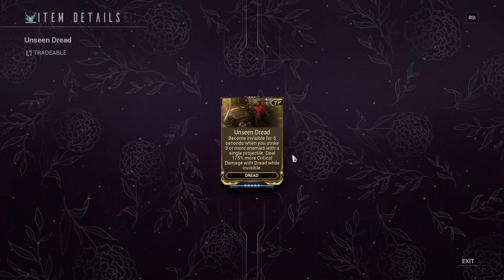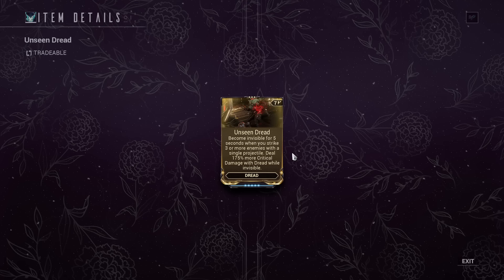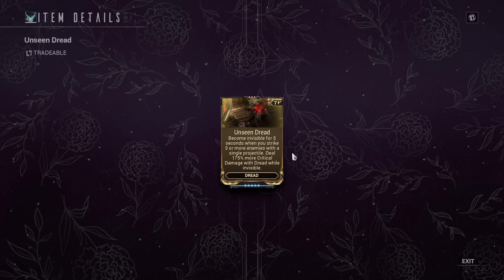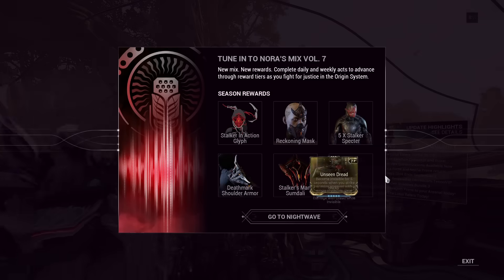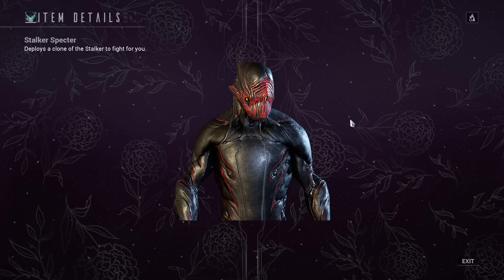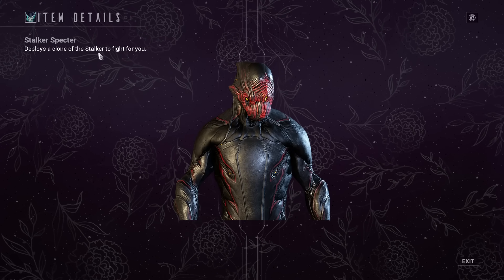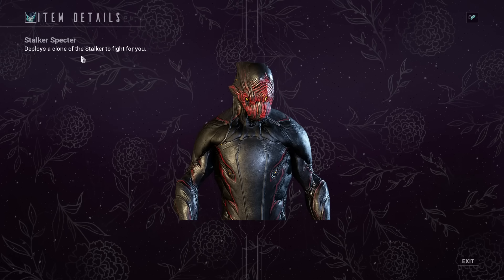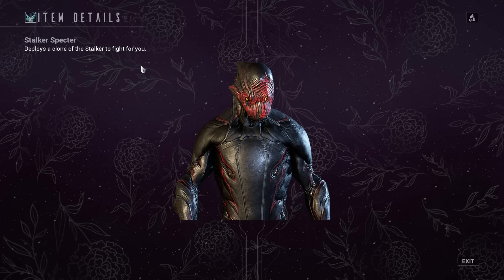There are augments — for the Dread. Become invisible for five seconds after you strike three or more enemies with a single projectile. The Dread is the bow. Deal 175% more crit damage while you're invisible, but only with the Dread. That could be interesting. And there are Stalker Spectres, meaning you can deploy a clone of the Stalker to fight for you. That should say 'with you.' The fact it says 'for you' doesn't really seem fair. 'With you' would have been so much better.